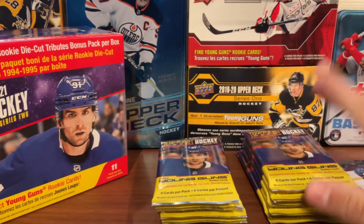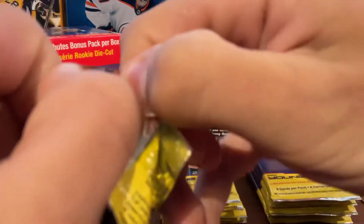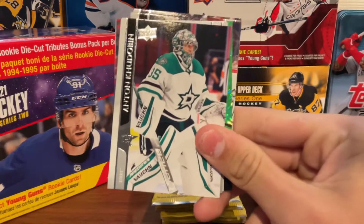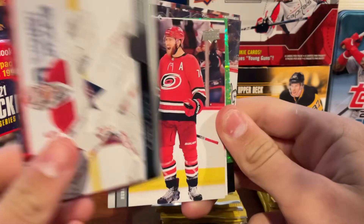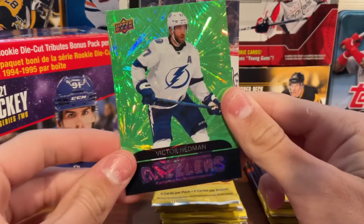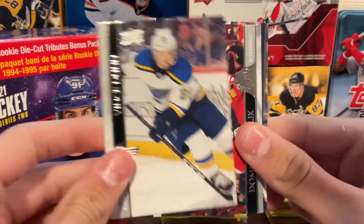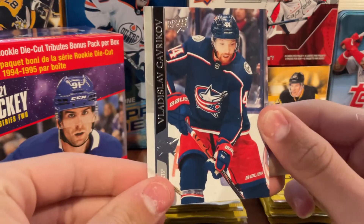Now we'll get into the regular packs, looking for young guns or a rookie materials, which is one of the exclusives in Series 2. First pack has Anton Khudobin from the Dallas Stars, Carey Price — another goalie — Slavin, a Marquee Rookies Vanacek, and a Green Dazzlers Victor Hedman. Three goalies — that was an interesting pack.